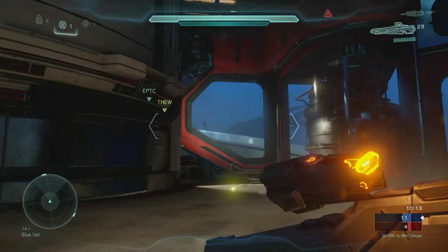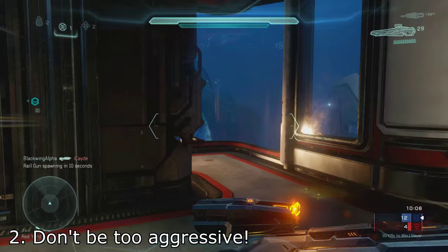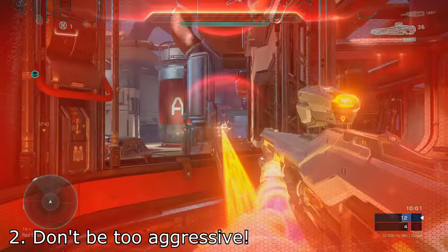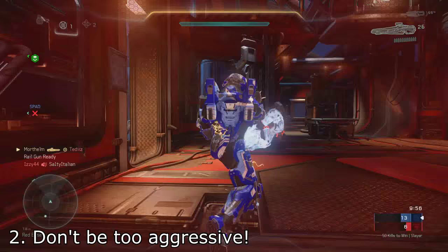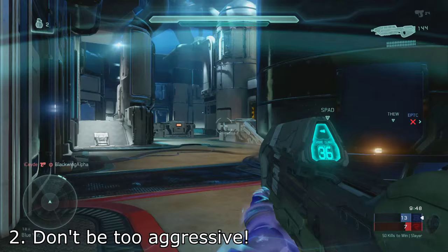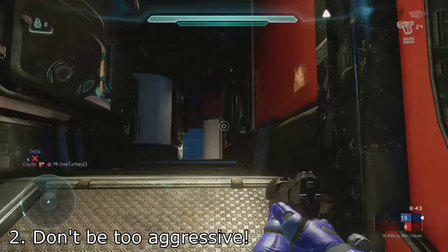Secondly, don't be too aggressive. With each player having infinite sprint by default, it's very easy to fall into the trap of just sprinting into danger and immediately dying. It's something I'm honestly still trying to figure out myself. In the match you're watching, it did help me quite a bit — all I had to do was tell myself to slow down, take my time, and figure out what I'm doing before I do it. Because in Halo, and really any first-person shooter, you always want to be very aware of your surroundings.